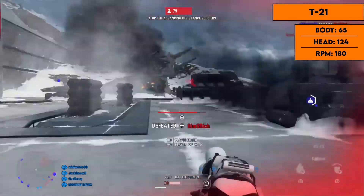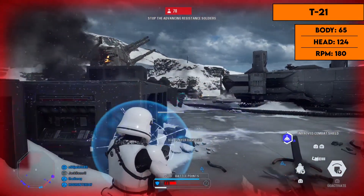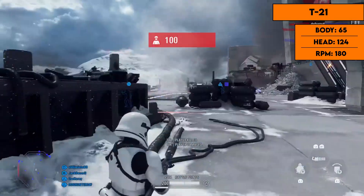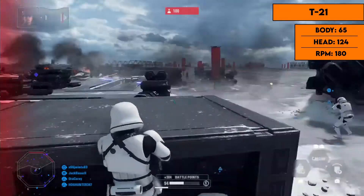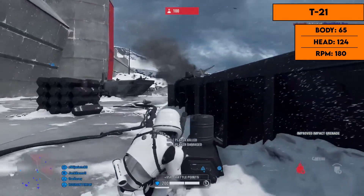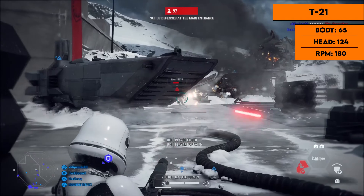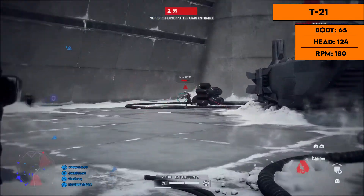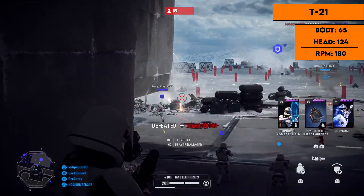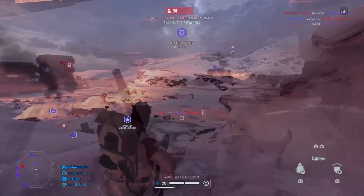The final and most unique blaster is the T-21. It acts differently than all the others — slow fire rate but good range with literally no drop-off, so you can practically snipe with it. It does 65 damage to the body and 124 to the head per shot, which is insane. Just three body shots kills any infantry except the heavy, and two headshots kills all infantry instantly. Fire rate is 180 rounds per minute. I recommend the burst mod — it can one-shot all infantry except heavies if you hit all three shots.